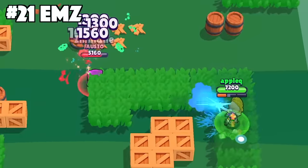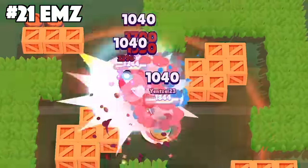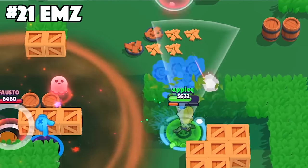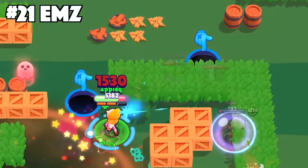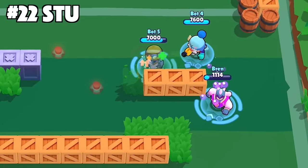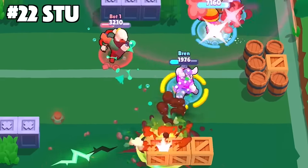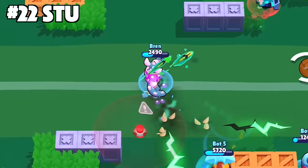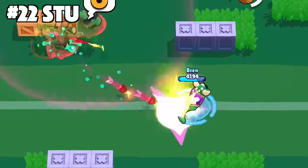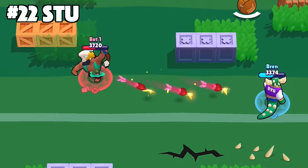For Emz, always stay at mid range when playing her. You don't want to be too close because she does the least damage up close, and you don't want to be too far away because your shots may not reach or you're only doing one tick of damage. Find that sweet spot and practice keeping that distance every time. With Stu, always have a super saved up ready to use in case of emergencies — it can help you dodge incoming attacks or travel across the map quicker. If you're using the gas or heal star power you can use this tip to get some health when you absolutely need it.